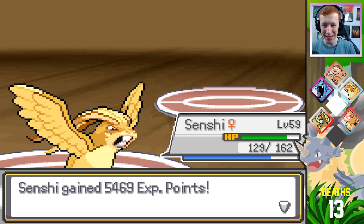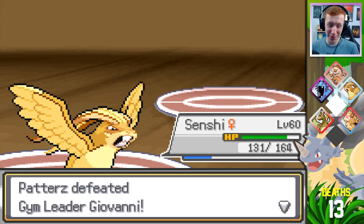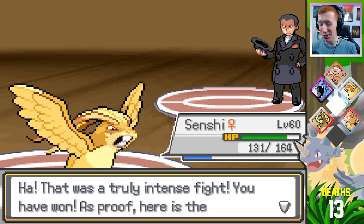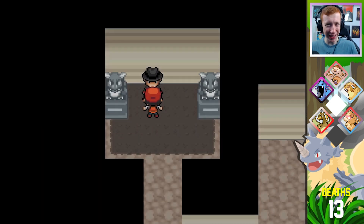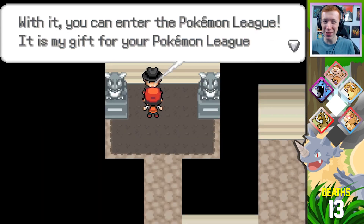Wow, Giovanni — that was really something, I have to admit. That was a truly intense fight. Turns out Senshi is overpowered AF. I thought you'd have something — actually, I had more trouble with Blaine than I had with you. He didn't have any... well, I mean, I like his team, but he just didn't have answers. You gave me Earthquake — thank you.